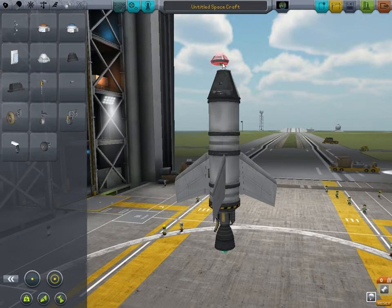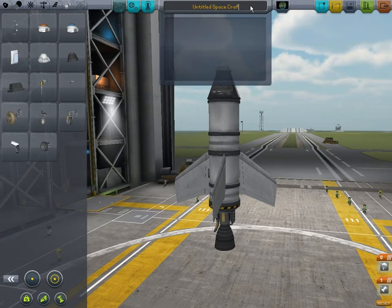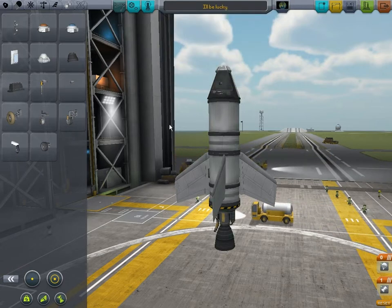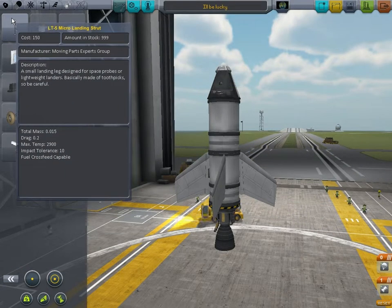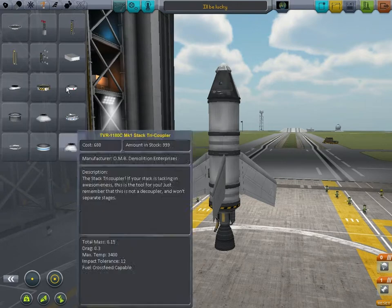A parachute! So down here as well, when you press the space bar that rocket would light and that would go off at the same time, which is not what I want. Let's just put it down there. Let's title this... I've got a feeling that could fall over.